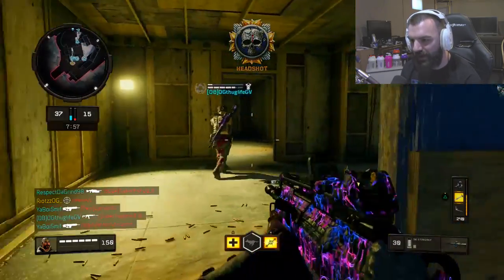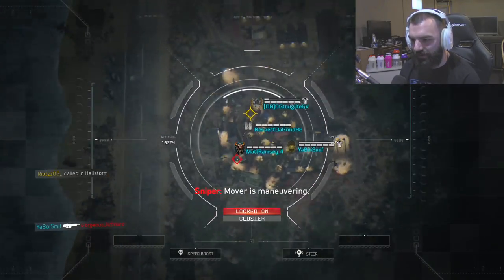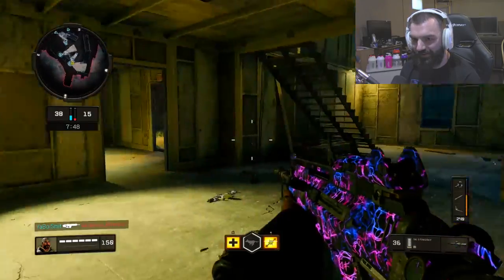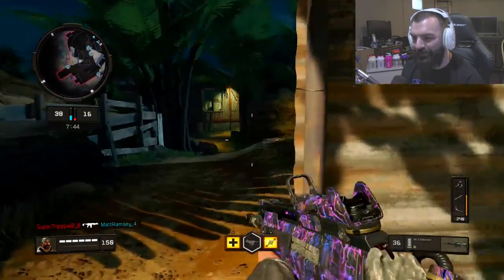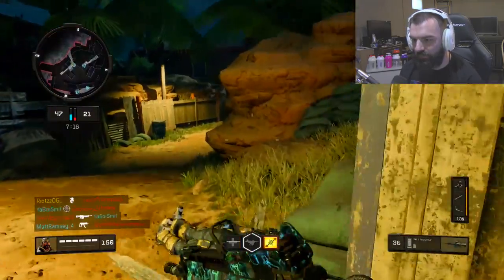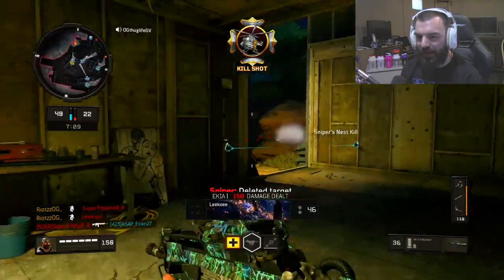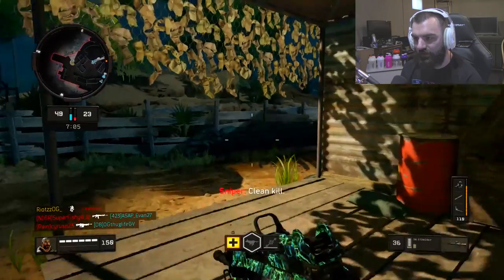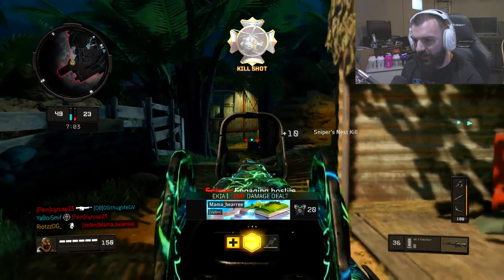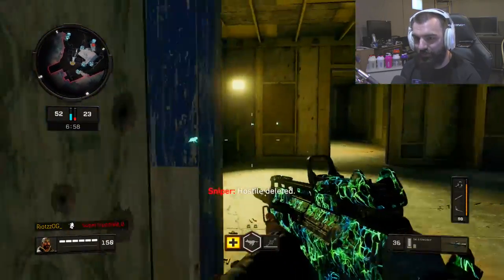That guy's even got body armor on. Apparently the counter to this is running Flak Jacket, but I've heard that Flak Jacket doesn't really work either, so I don't really know what to tell people. What's even crazier is just the fact that this was approved. Obviously it's approved — it's a fun gun to use, I like that this gun is in the game. The only thing I don't like is the fact that it's locked behind the drops.